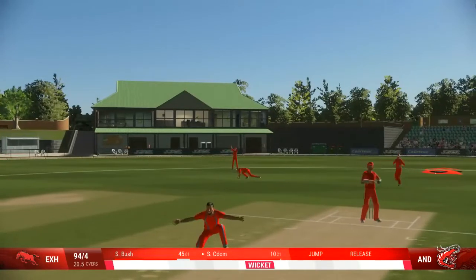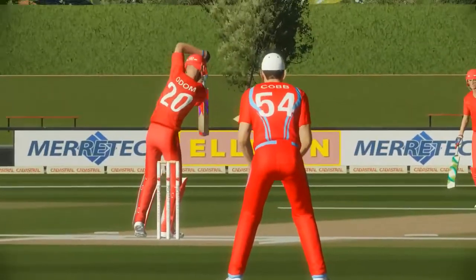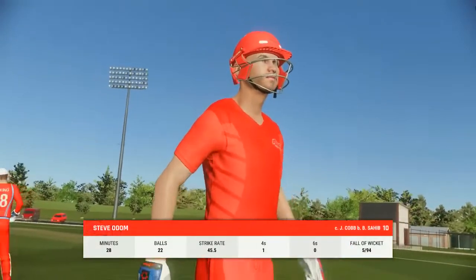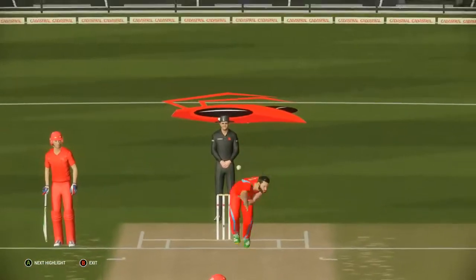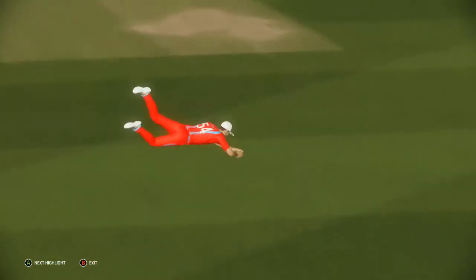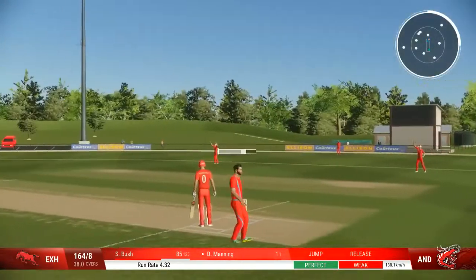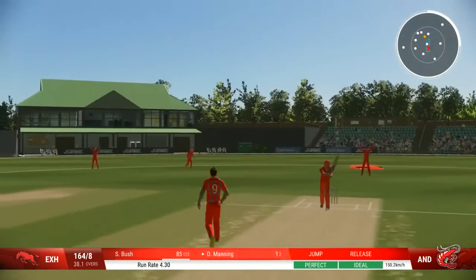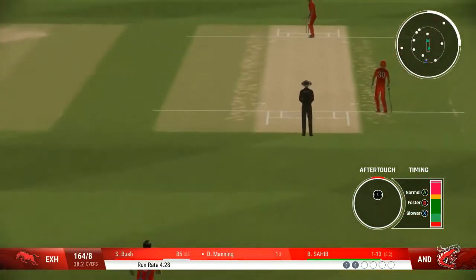Out — good catch. It's the sort of dismissal that sees the momentum swing back to the bowler. Gone, but not for many — it's a long way to walk out here just to walk straight back in. Huge shout; the bowler seems very confident with that one. So crucial to follow up that last delivery and keep the batter under pressure. Huge appeal — they've got to keep hammering away at that spot time and again.